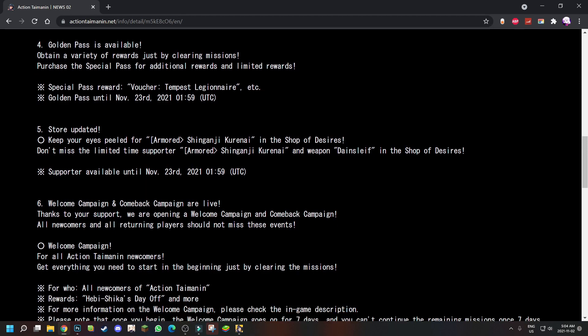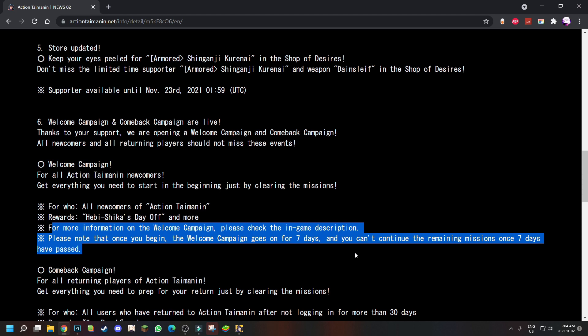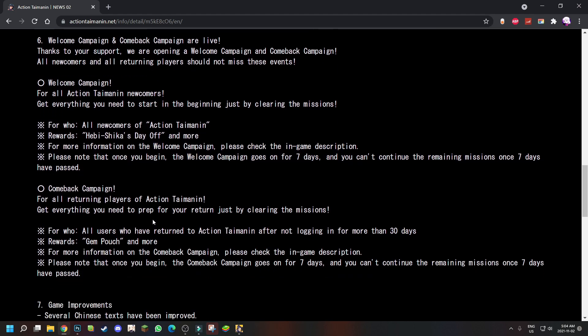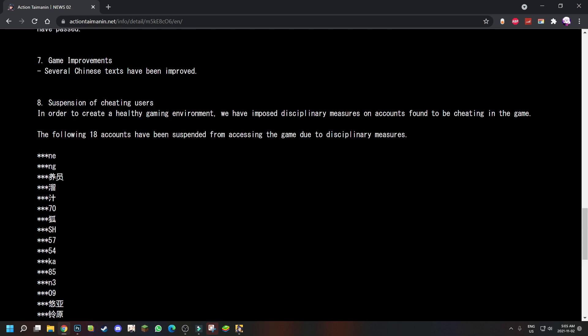The welcome campaign and comeback campaign are live. For newcomers you get Heavy Sheikah's Day Off and more - check the in-game description. The welcome campaign runs for seven days once you begin, and missions cannot be continued after seven days. For the comeback campaign, all users who haven't logged in for more than 30 days receive a gem pouch and more.